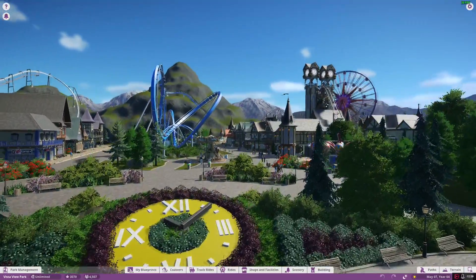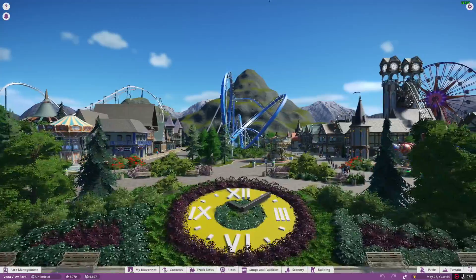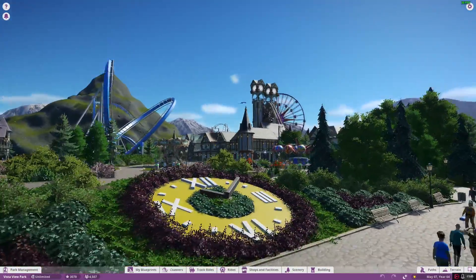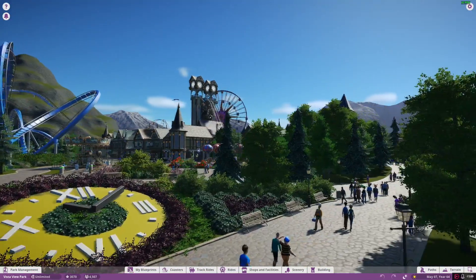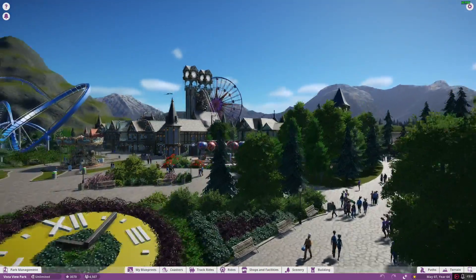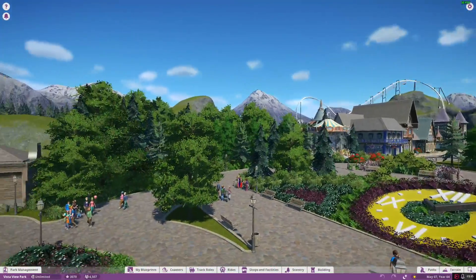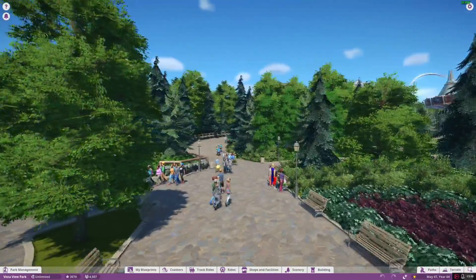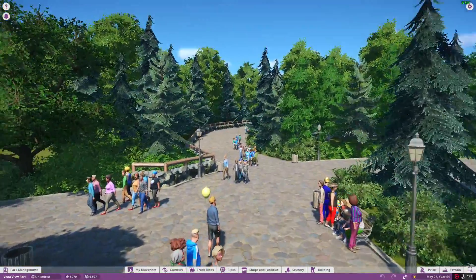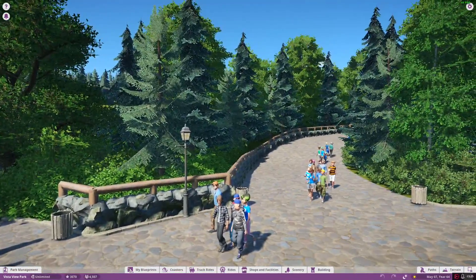This is Main Street. Not a whole lot has changed on Main Street since the last time you saw it. We have Time Spiral over there and our Ferris wheel and some other things if we go to the right, but we're not going to the right today. We are going to the left, over into this new area where Thunder Run is.